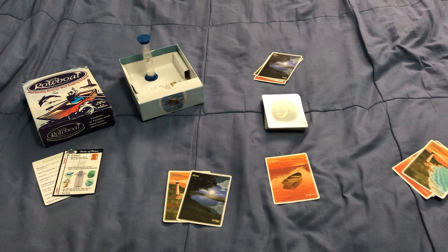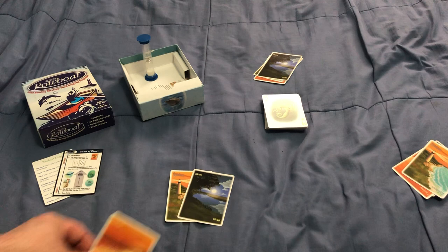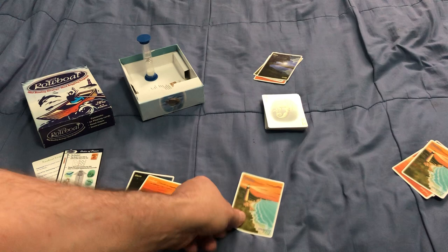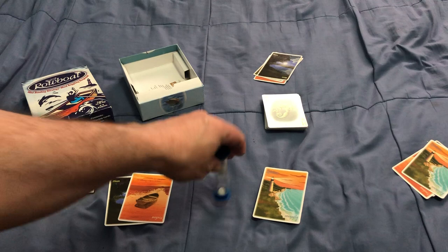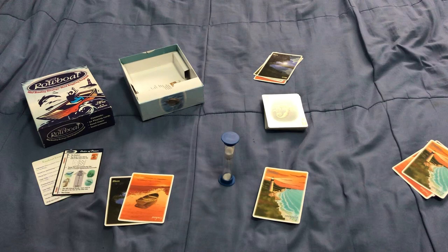However, there is one rule: you cannot play the robot during the last trick, because that wouldn't be fair. Then there is the lighthouse. The lighthouse allows you to take the sand timer, turn it around, and look at an opponent's hand until the hourglass sand goes all the way down — you get some time to inspect it and see what they have. You can play this at any time.